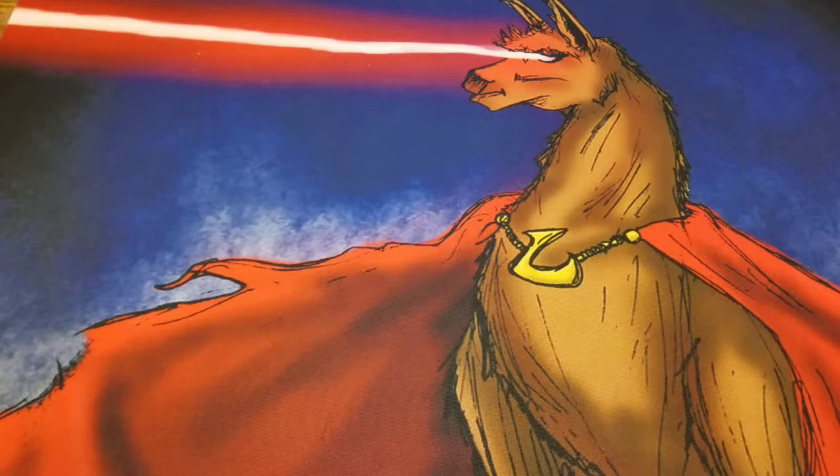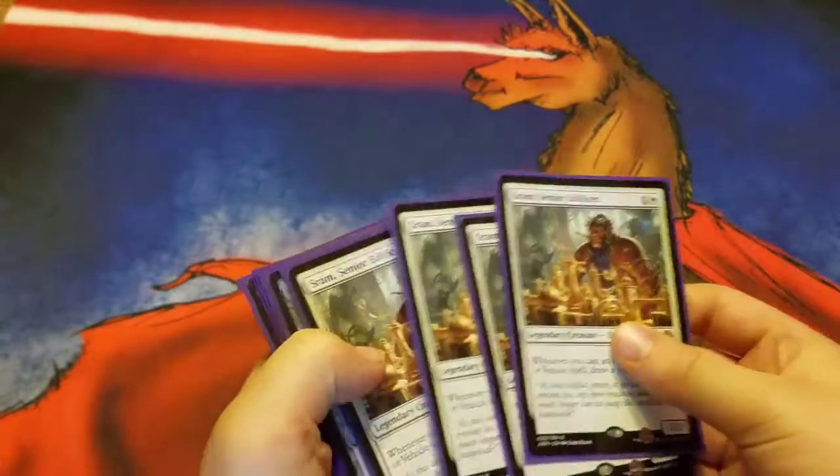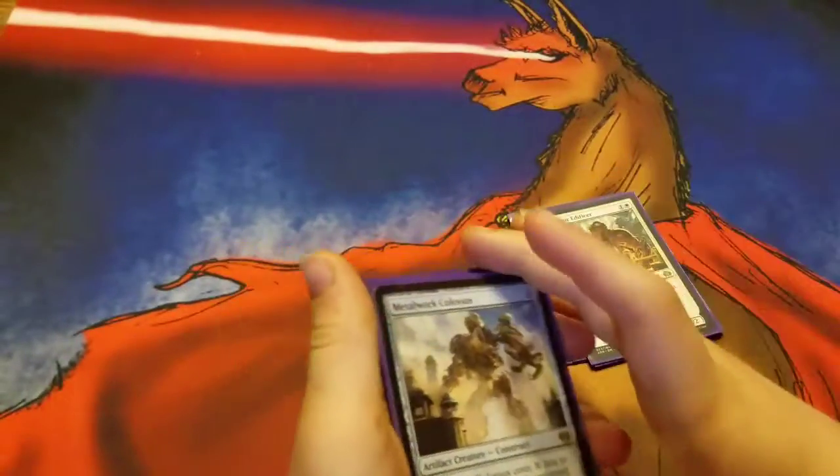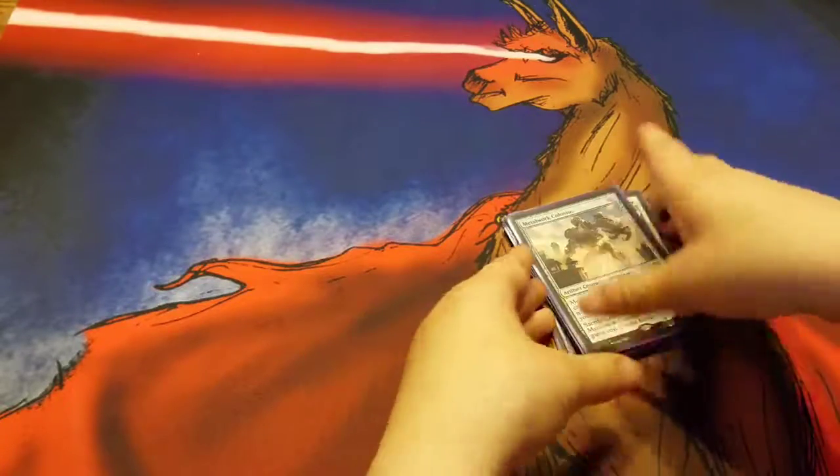So let's get into it. My creatures are four Surrakar and four Metalwork Colossus — those are my creatures.